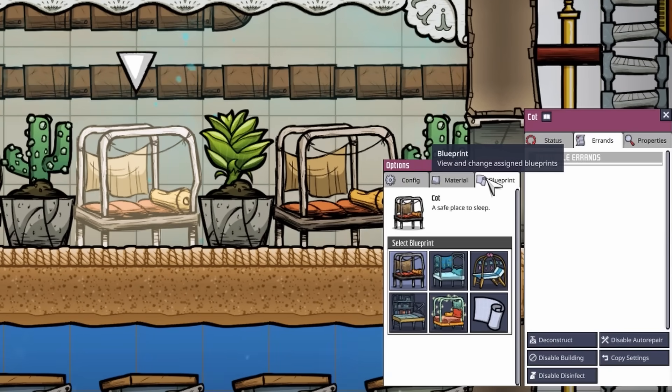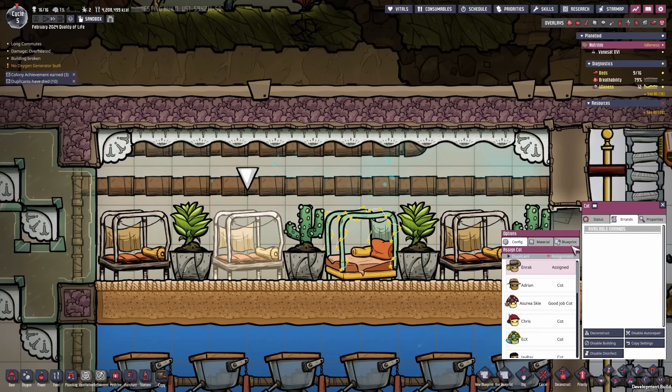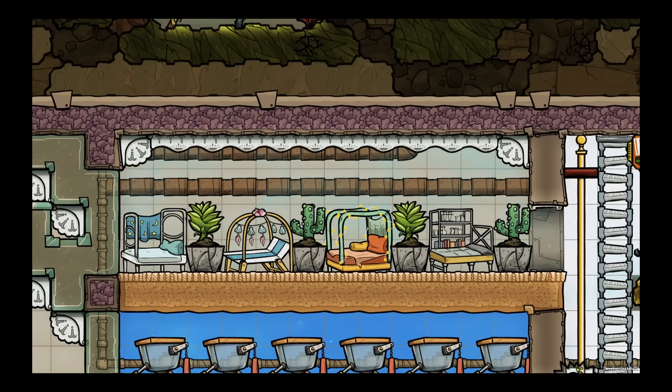We also have the blueprint tab which now allows us to just change out everything we have selected, saving us a lot of deconstructing and reconstructing time. I absolutely love it — how easy was that?